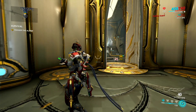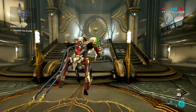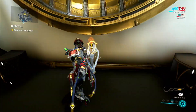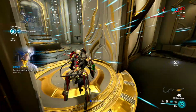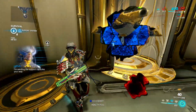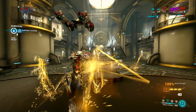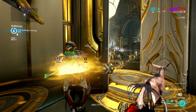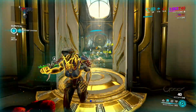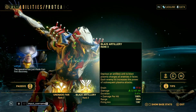Let's drop into a Steel Path mission to show how it works. Drop your Dispensary — when you come back it will have Energy Orbs ready for you. Hold your first ability to gain Overshield, then spam Blaze Artillery. Make sure your Overshield and Dispensary are always active. You can pause the game if you're in solo mode to see the effects of Growing Power and Molt Augmented on your damage output.